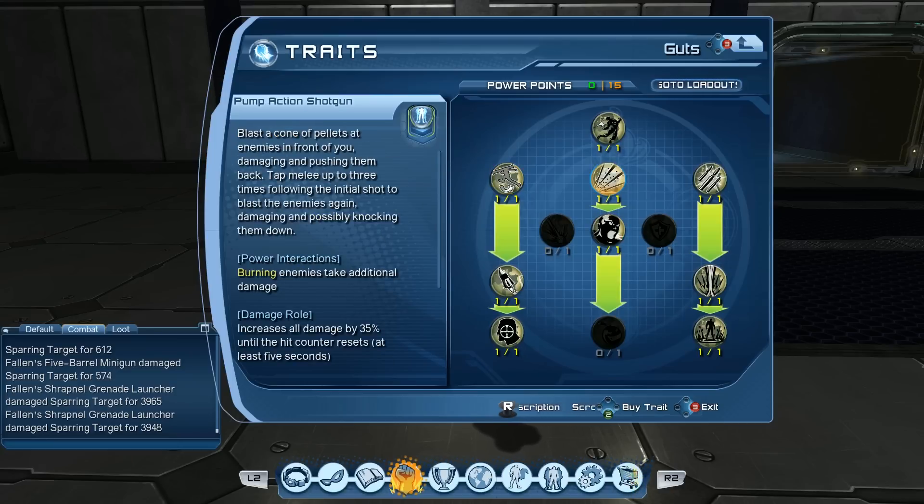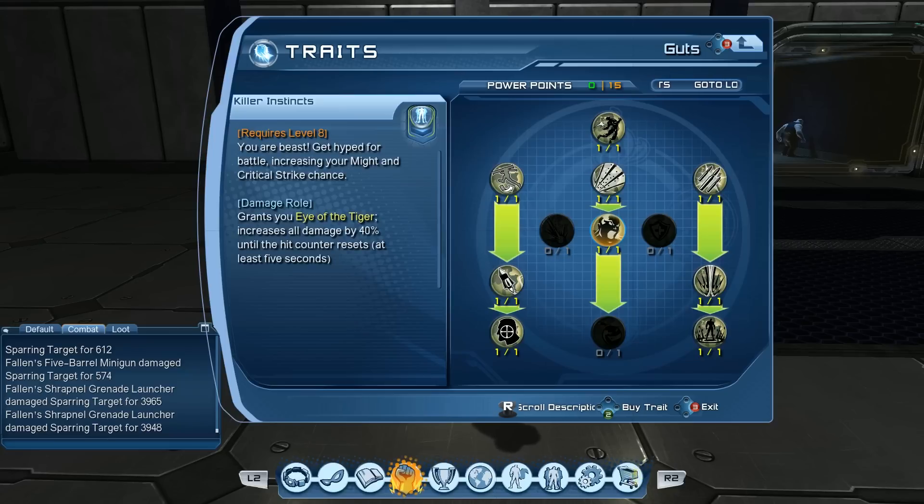Each of these powers takes about two seconds cooldown. If you're going to use Eye of the Tiger, it has a 12-second duration and every power you use extends it for two seconds. It just keeps extending every time you cast. If you miss it you have to go back and reactivate it. Eye of the Tiger also allows you — similar to quantum or the new celestial — to get some of your power back from the powers you use.